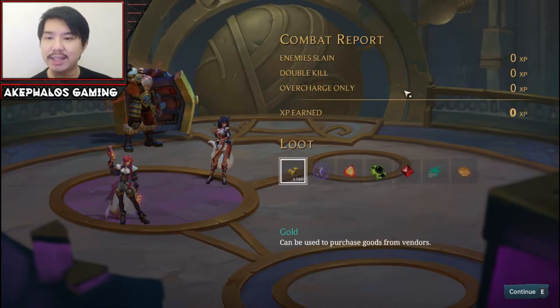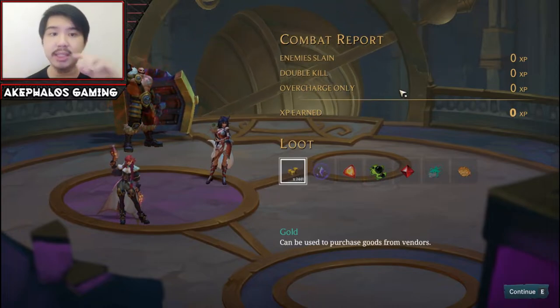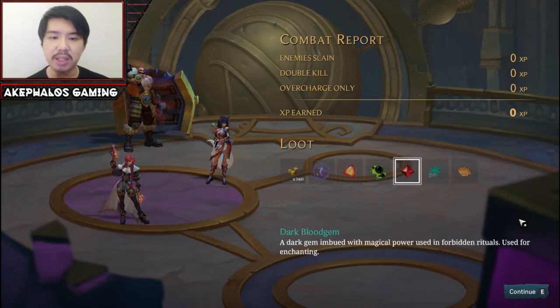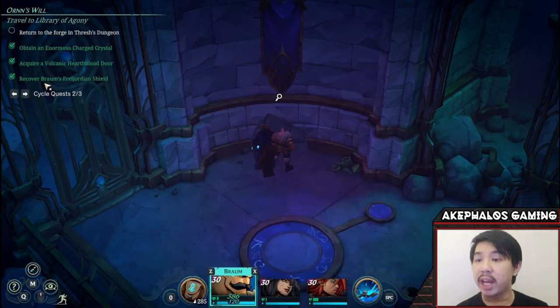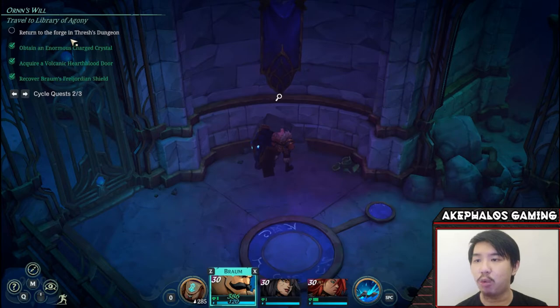This is something to look out for, and gives me reason not to be too overconfident with the level advantage. Even though we are level 30, similar level enemies could pose a little bit of a problem. But at least we got the win. Let's proceed and see what the poro brought back. We get an Enormous Charge Crystal — I believe this is the final component needed for Braum's legendary weapon. As you can see, all three components have been acquired: the Enormous Charge Crystal, the Volcanic Hourblood Door, as well as Braum's Ferry Orion Shield. All that's left to do is go to the Forged and Treasure Dungeon and craft this weapon.